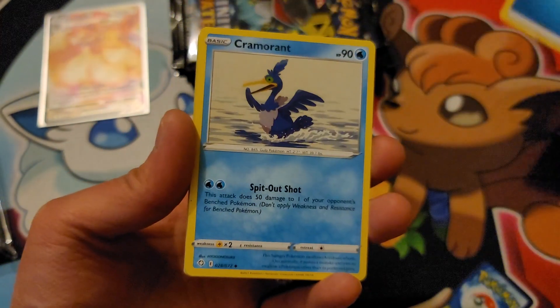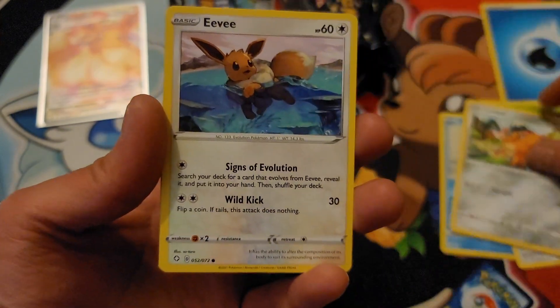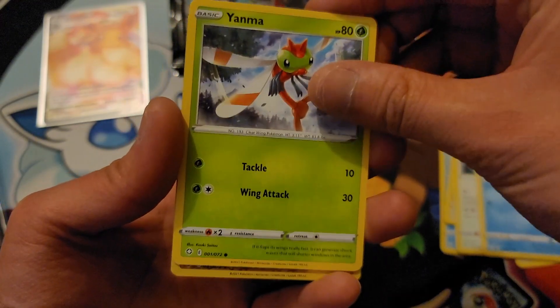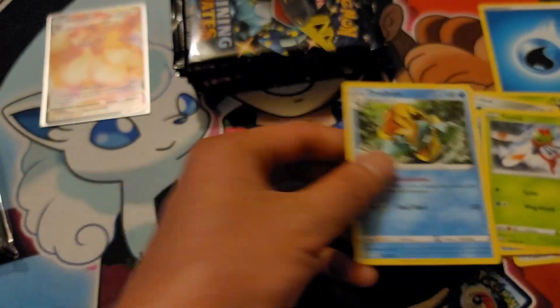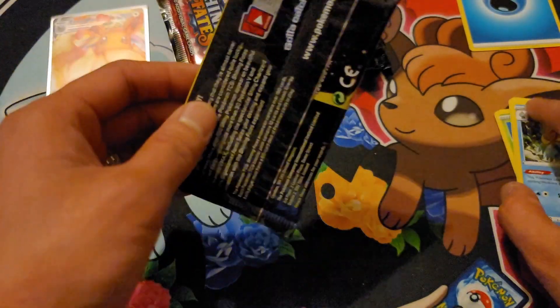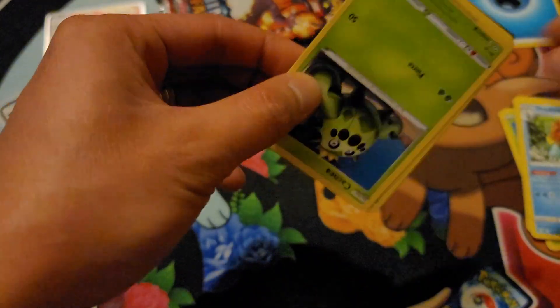Water energy, Cramorant, Rusted Shield, Eldegoss, Cacnea, Cufant, Eevee, Wooloo, Yanma, reverse holo Luxray, and a Dreadnaw regular rare. Alright, it's only the first booster pack, everyone calm down. Don't worry. I have faith that we're gonna pull something amazing.